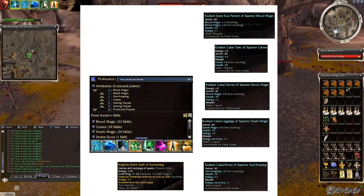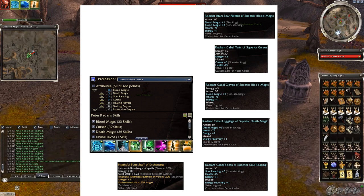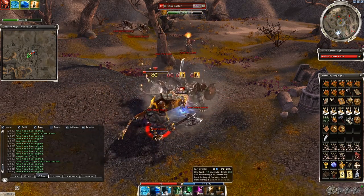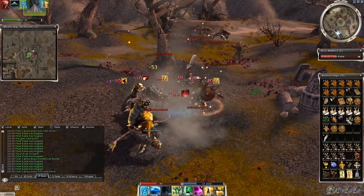Put superior runes into your armor — this will lower HP to 205. Then get a 20% enchanted weapon, maintain Protective Spirit, Shielding Hands, plus Shield of Absorption, and spike with Spoil Victor and Pain Inverter. If you don't have that shout, that's fine too — just move out of the meteors, or be quick and kill the boss before the knockdown.